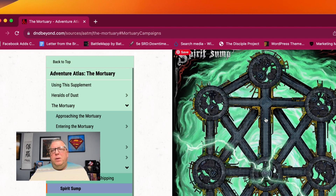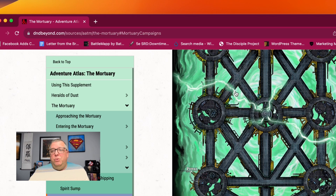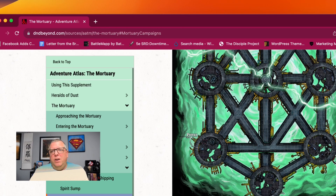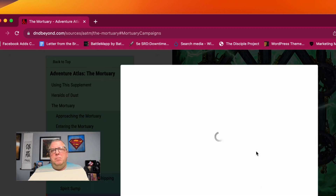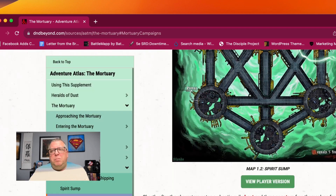But here's the Spirit Sump — this is like a walkway over the sump there, which is really, really sharp looking. If you look at it from the player's version, that's really, really nice. Like I said, I hope they put it up in the maps because this will be fun to play in there.